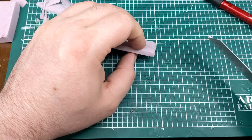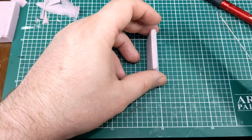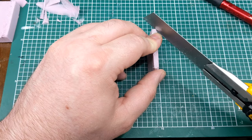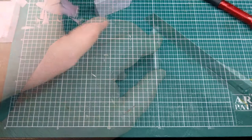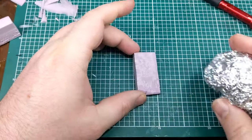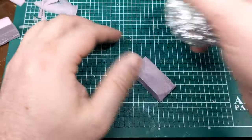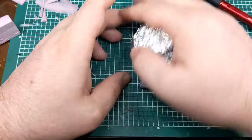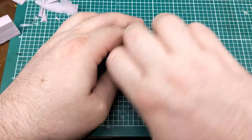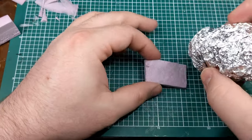I go around all four sides and do the same thing — I got a little better and faster at it and was able to recognize the shape I was going for, so it went quicker on the second piece. Once that's done, the next thing is to add the rock texture. I've got a ball of aluminum foil and I just press it into the surface of the foam, which creates a rough, uneven, cracked rock texture.